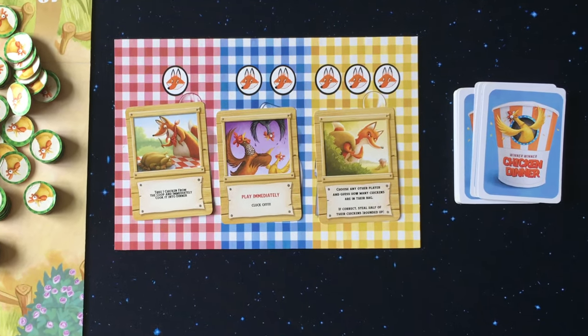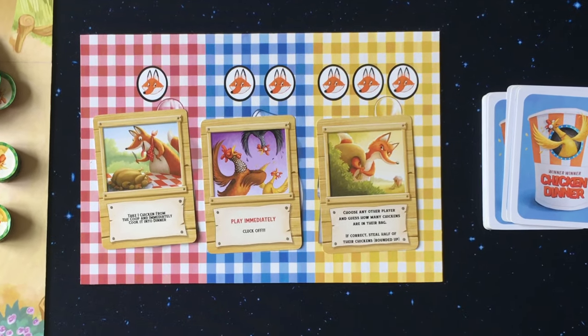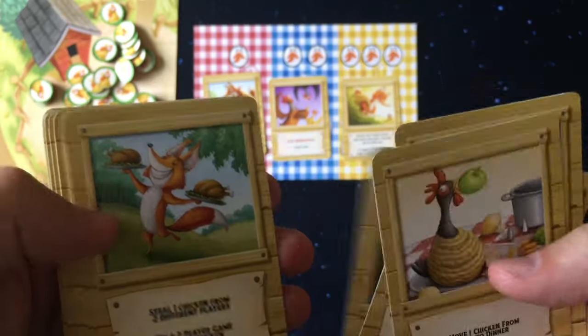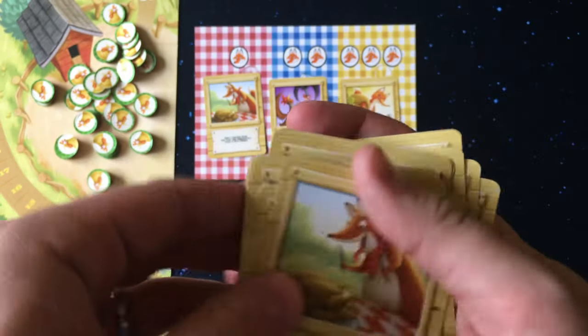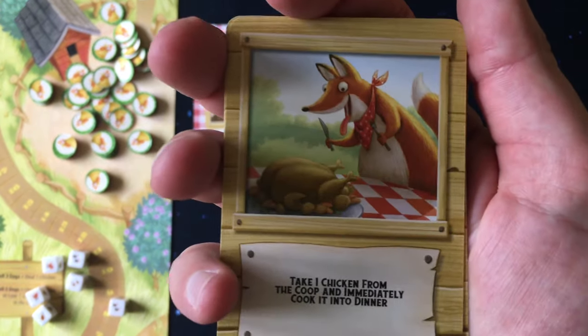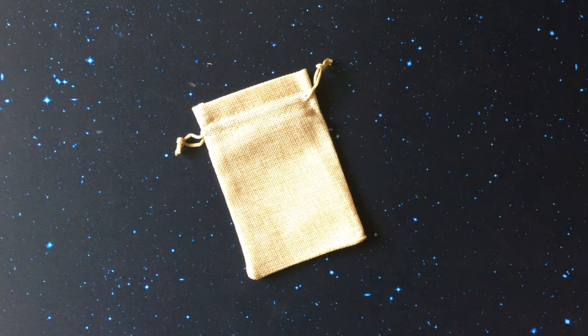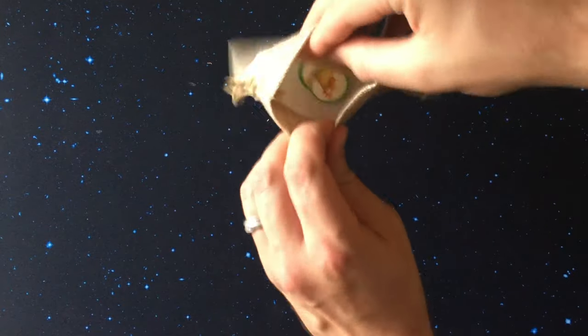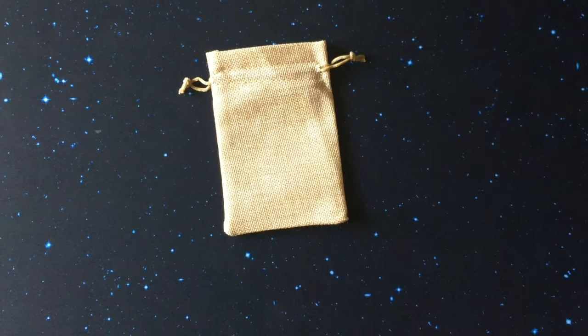These cards will give you immediate actions like swapping bags or stealing chickens from another player. If the card doesn't say play immediately, then you can keep it in your hand and play it any time after you finish rolling your dice on your turn. Each player will take a bag, two chicken tokens placed inside your bag, and a fox character card dealt out at random to each player.